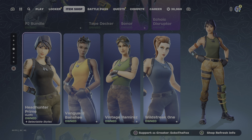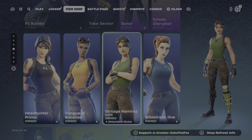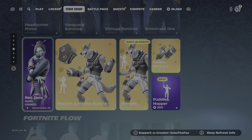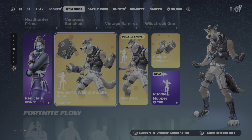Then we have the Headhunter Prime, the Vanguard Banshee, the Vantage Point Ramirez. Then we have the Wild Streak 1. Then we have the Red Jade Outfit, then we have the Wendell and Walnut Bundle.